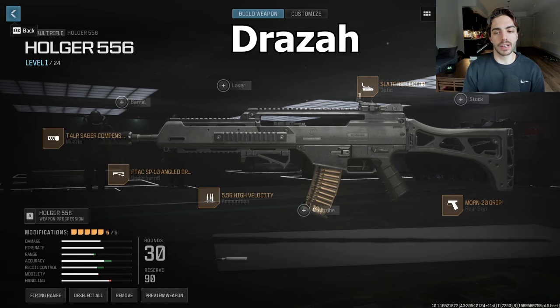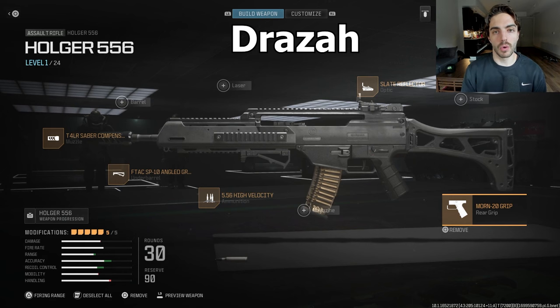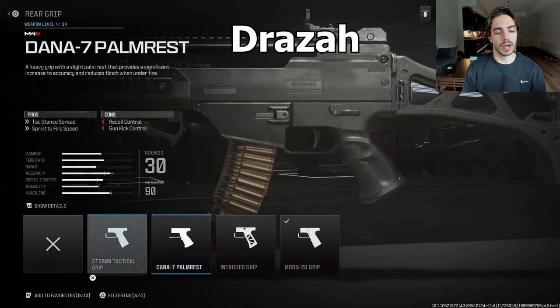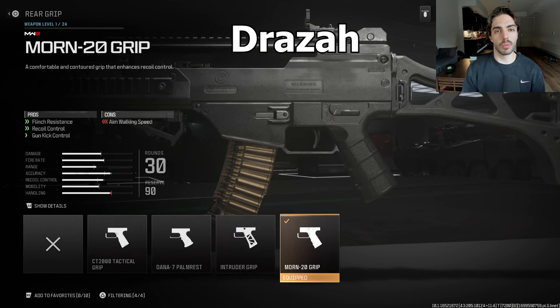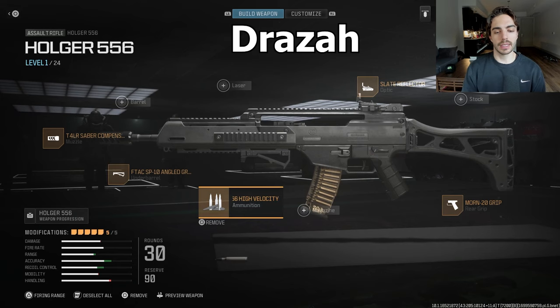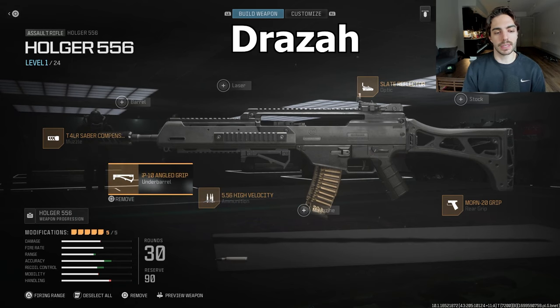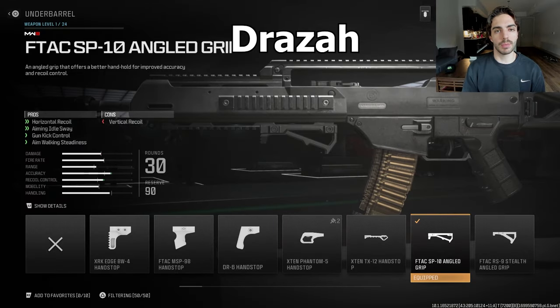Moving on to Draza — once again slate reflector. He's actually going to change his grip to the Mourn 20 grip. You're going to see sub players using this Holger probably run the CT2000, while more regular AR players use the Mourn 20 grip. He goes high velocity, same as his Phase teammates, runs the Saber Compensator, and goes with the angled grip just like BZ.